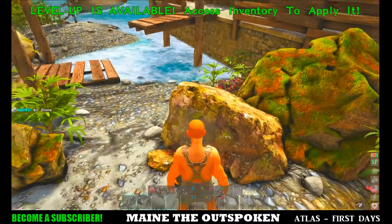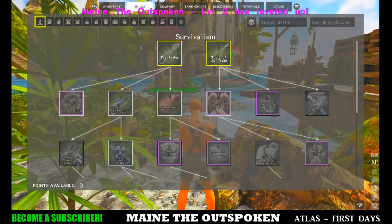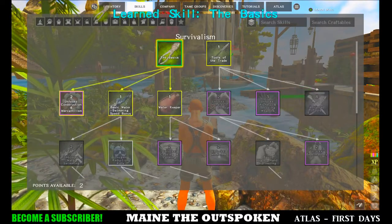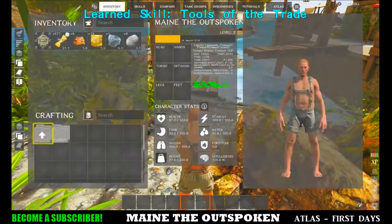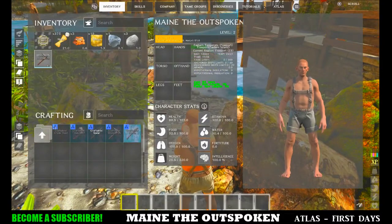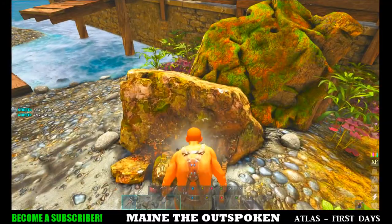We go into our inventory — I did level up, so now I can spend my points. I'll put my first point in health. When that happens, you earn points to buy skills. First thing we want is 'Basics,' which allows us to craft stone tools, and also 'Tools of the Trade,' which lets us make a spear — our first weapon. We have enough stuff in our inventory to make a stone pick, and then we put that in the item hotbar at the bottom of the screen so we can equip it quickly. Now we've got a tool and can harvest resources much faster.